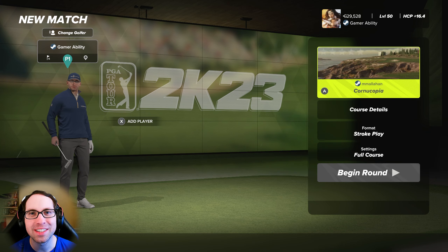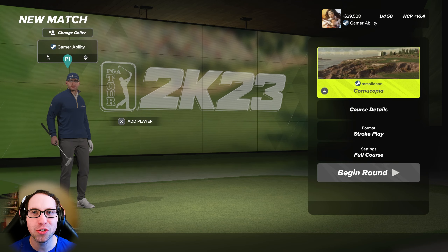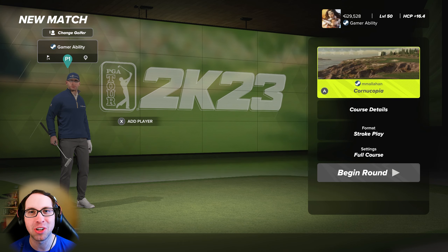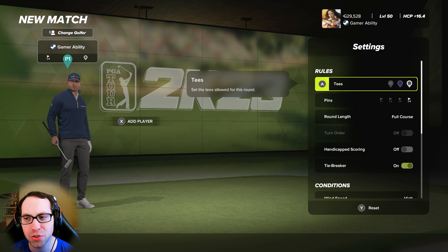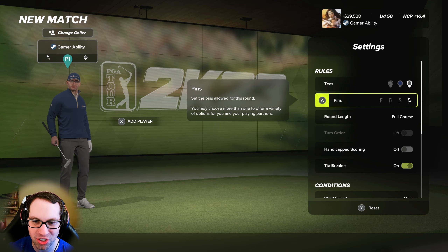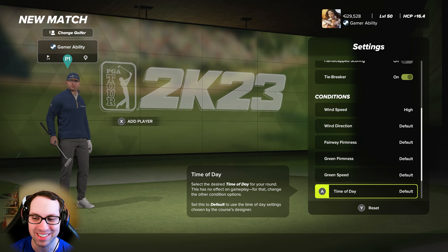Hey, what's up everyone, Ryan here, and today I'm back with another PGA 2K23 course showcase video. We're diving into the new course Cornucopia from the great designer il malahan. This is a beautiful coastal golf course and I am so excited to showcase this one to you all today. We're going to be playing from the back tees — 7,211 yards — with pin location number four, the Sunday pins, high winds, and designer default conditions.